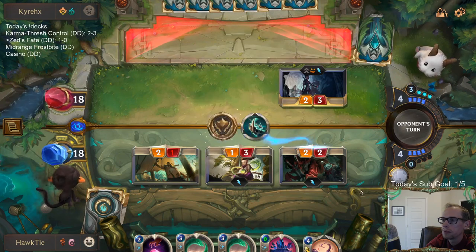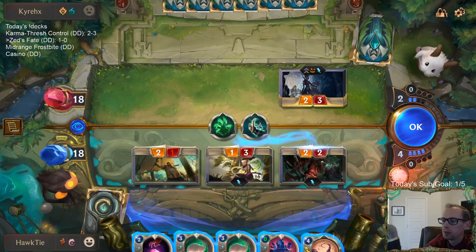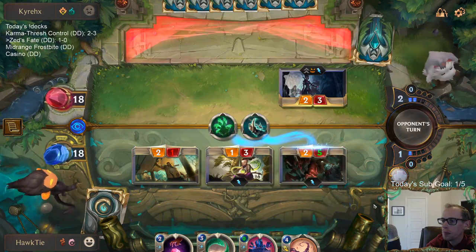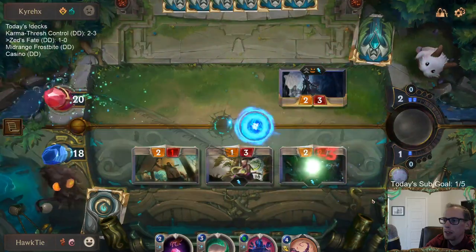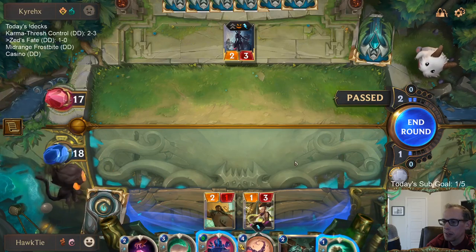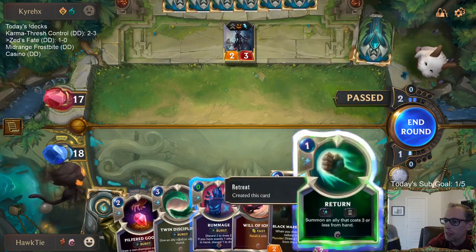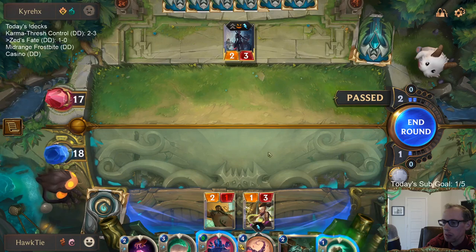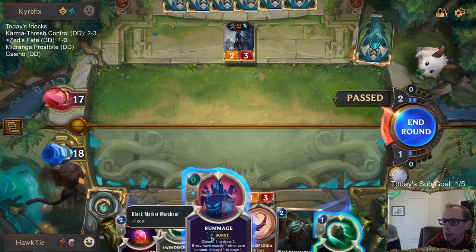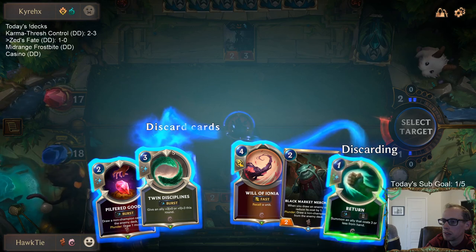Not going to be able to play anything. It does not make sense to return and put Black Market Merchant into play. I can Rummage away the Return - that's going to go away anyway - so I can basically cycle one of these things and draw two. Maybe Twin Disciplines? Yeah, I guess Twin Disciplines, even though I like it and wish we had it.